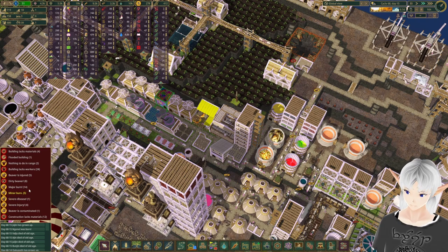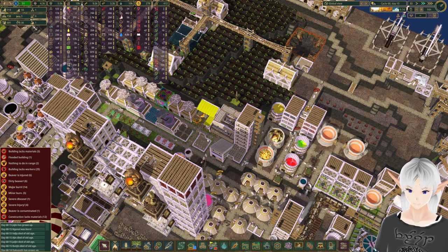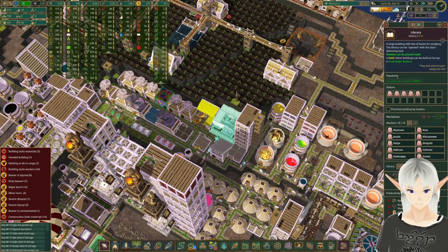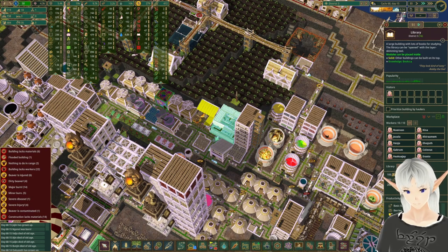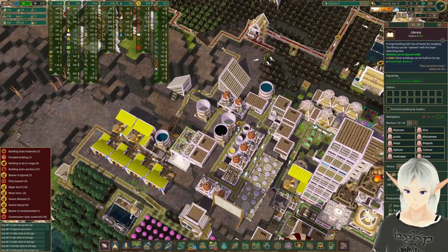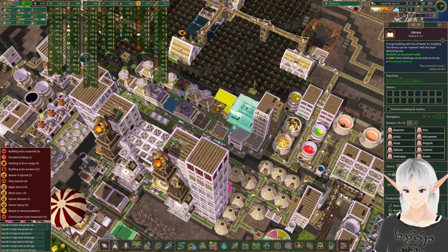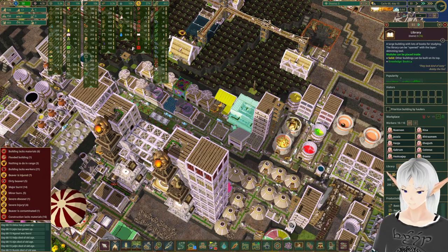I've been noticing we have got a bunch of injured beavers again. I'm not sure if the injury numbers got turned up or what's going on, but I want to start on a clinic. We have got plenty of science at the moment, so we'll switch this over to a nursing license. Hopefully if we can get some balm made, we can get a clinic or two built and maybe they won't get injured so much.